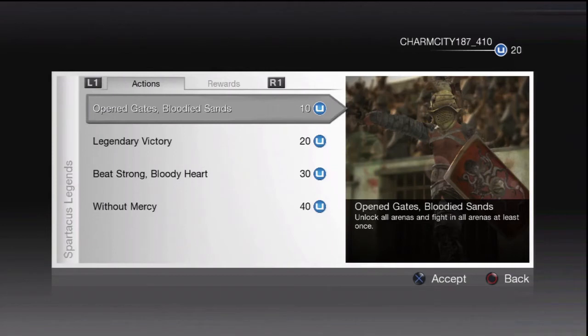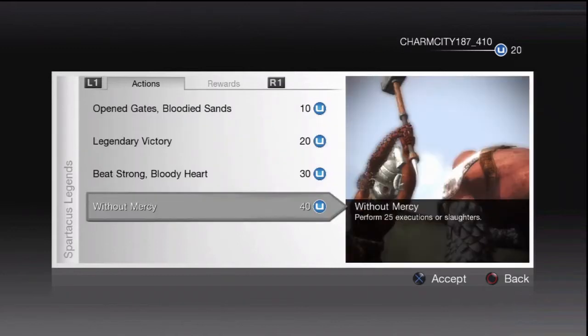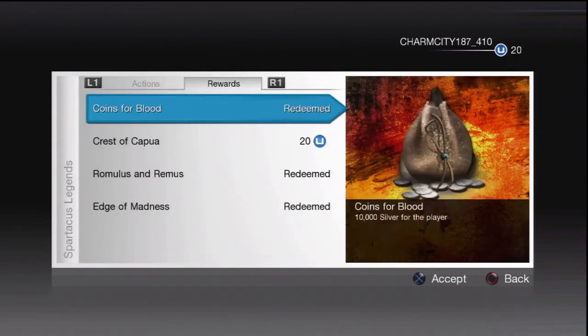But this is a quick way to get ahead. Go down to Uplay at the very beginning at the main menu — these actions earn you points. And if you hit R1 you've got the rewards: swords, 10,000 coin.